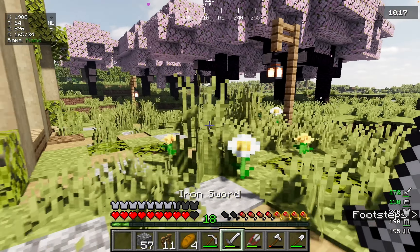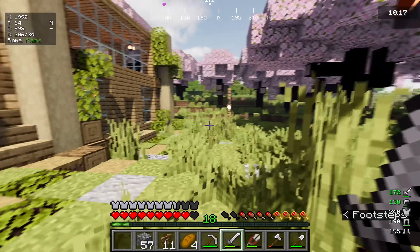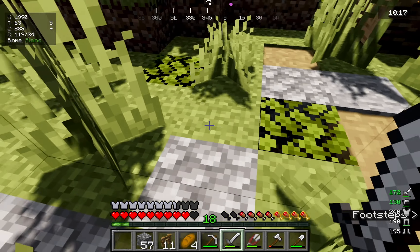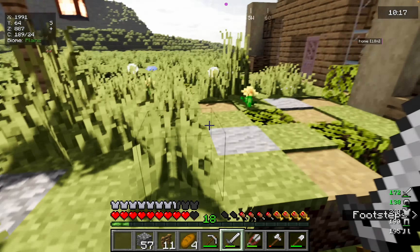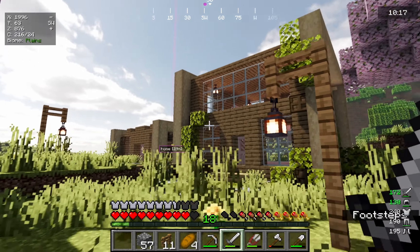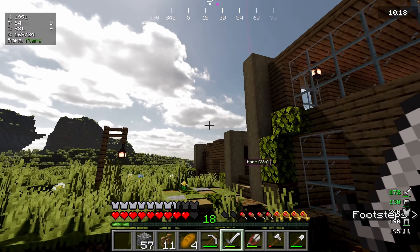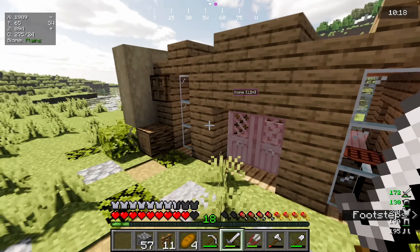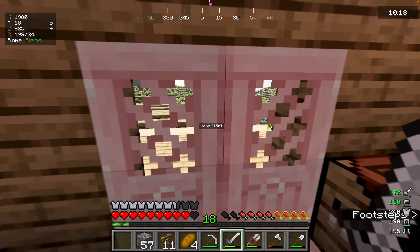I added some details to the exterior — I added a bunch of leaves to give some texture to the floor using a bunch of random materials and some bone meal to grow flowers around these little lamp shades, which I think look super cute and are gonna look even cuter when it becomes night time. I'm pretty satisfied, man.